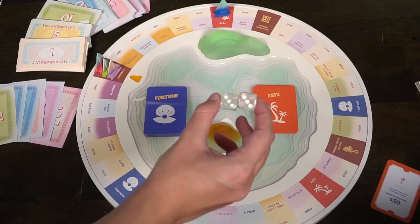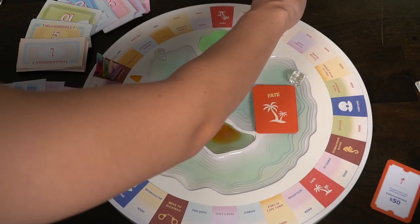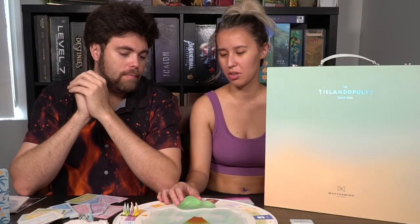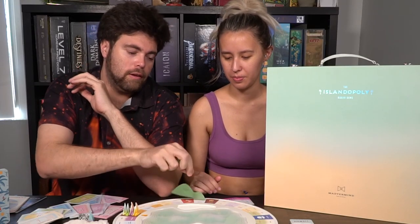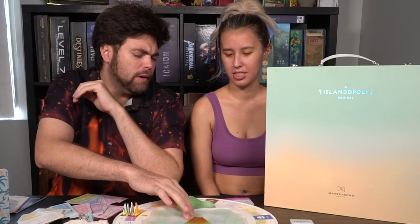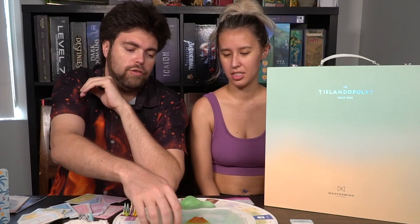So let's talk about Islandopoly. It's currently on Indiegogo and you can purchase it. This is a deluxified version of Monopoly that makes the game shorter and is much higher quality. I love the board — look at these cute islands. You take these and place them on the board and it forms the islands for Islandopoly. It's also got a clear epoxy finish over it, so it feels like you're sailing — it looks like the Bahamas.